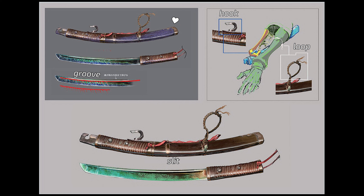And that's all there is to discuss about Sabimaru. It's one of my favorite prosthetic tools — not only because it makes the Fountainhead Palace a breeze, but also because of how much lore it holds and how it allows you to explore the story even deeper.